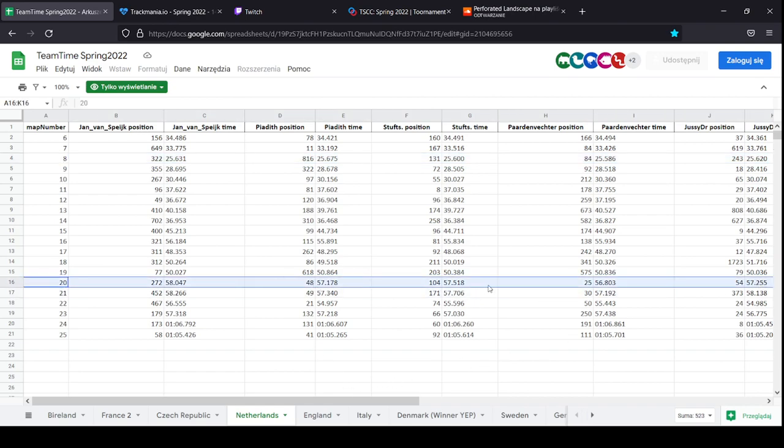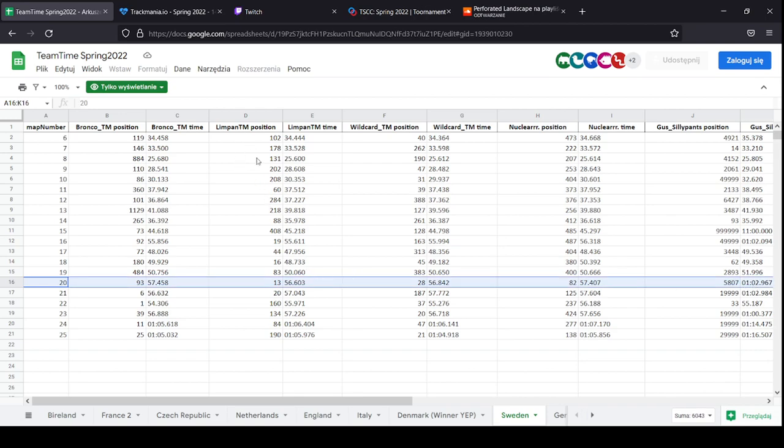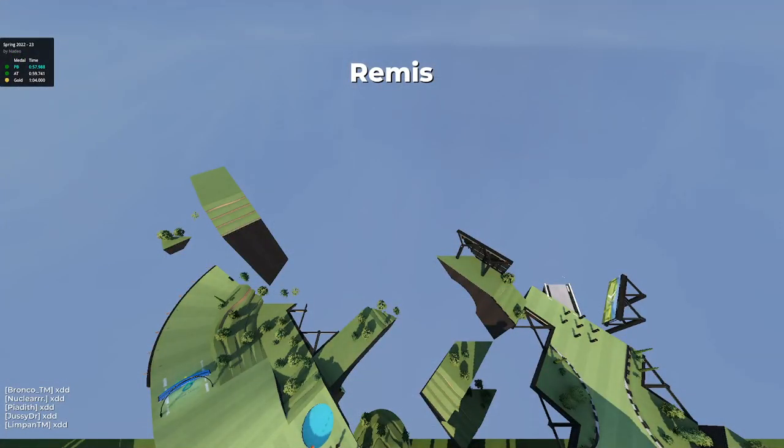Netherlands looking to have quite good players - having Jazzy, Pardon Vester and Piadiv with almost top 50 placements, looking very good on this map. But Sweden is not much worse actually - Lindgren having the best position out of all the players, as well as Whitecard having a top 30 placement, Nuclear not far behind with a top 82 placement, and Bronco just in case also very fast. This looks to be a very close map. It is currently 2-1 in favour of Netherlands.